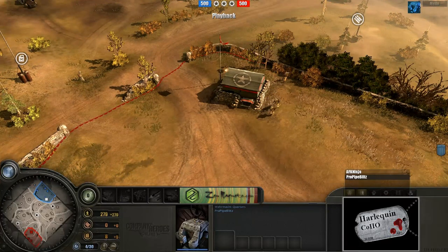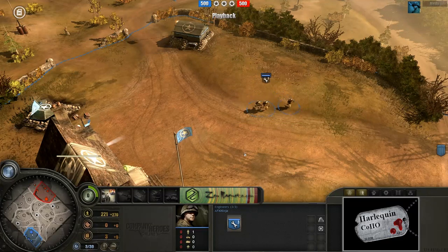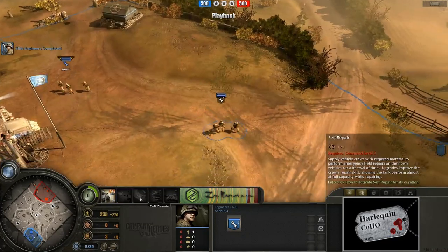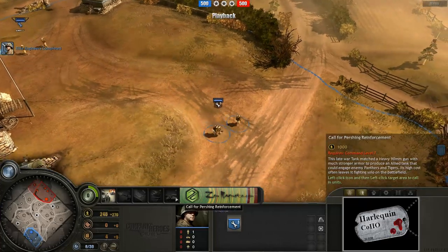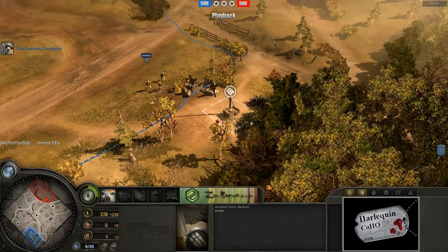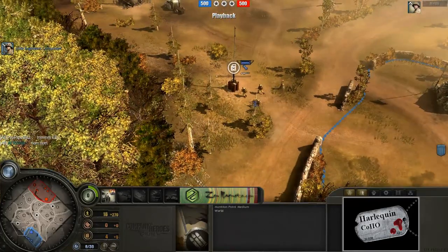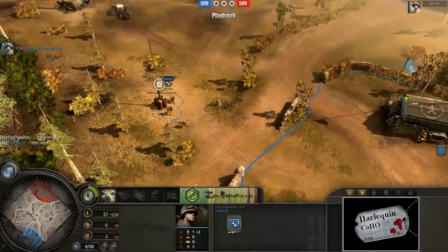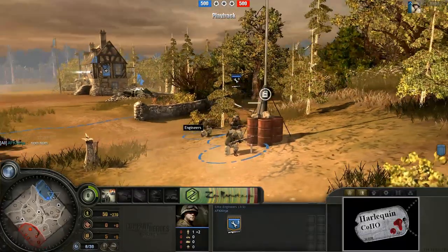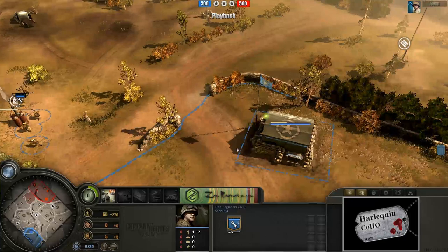Meanwhile, on the southern side of this map, let me swap over to AFK Ninja's point of view. He is, of course, playing as his Armor Commander. AFK Ninja has Armor Bounty, HVAP rounds, self-repair, Sherman Calliope, and the Pershing. He's just capping very casually, getting the stuff right next to his base. He does have these nice-looking elite engineers coming out right now, which is why he was a little bit slower getting the rest of his caps. These guys come with two Browning Automatic Rifles and can throw hand grenades — really awesome unit. I believe that is drop-only.